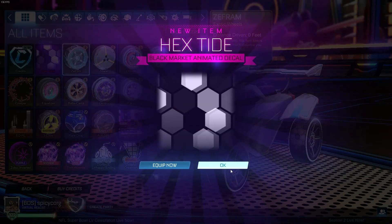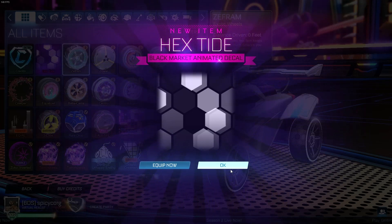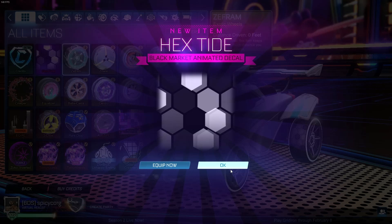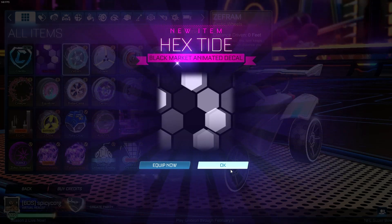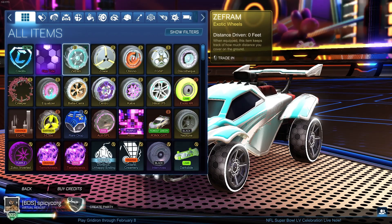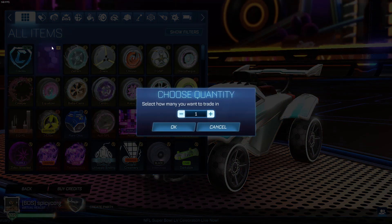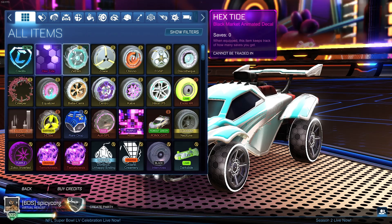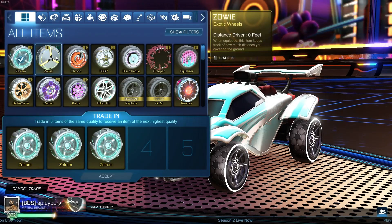We got a Hex Tide — not bad, not bad actually. I'm gonna actually look at the real prices of these items as I do this, just because I'm curious. Hex Tide: 350 to 450 credits. Not the greatest, I'll be honest, but we can throw it in the archive. Actually hold on — we're gonna keep them all right here until the end of the video and then archive them all at once so we can see exactly what we got.